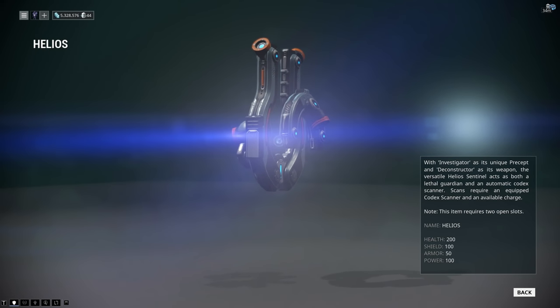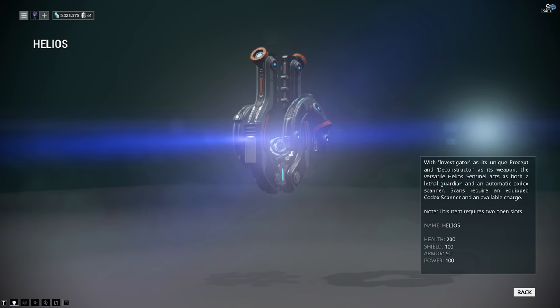Helios is not the tankiest sentinel — he only has 200 health, 100 shields, and 50 armor.